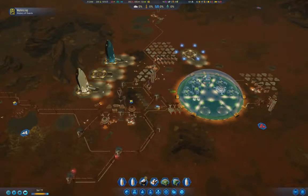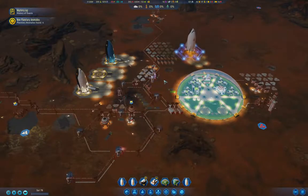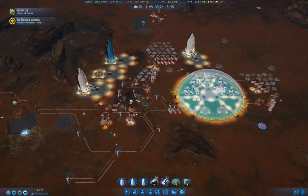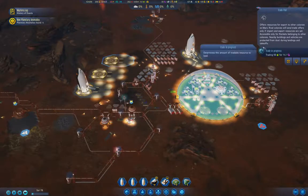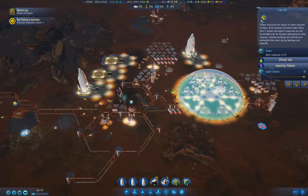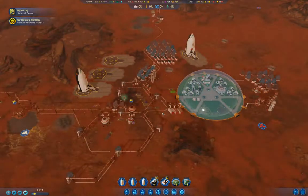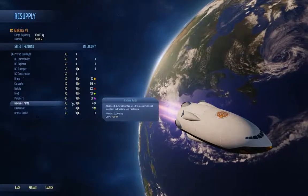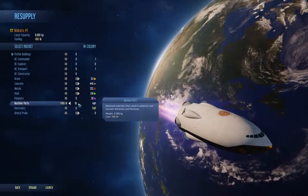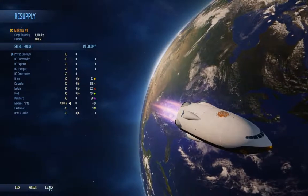The rocket can land. New colonists are arriving and we've got homeless ones now. We've got 240 million in funding, which should be enough to get some resources. We still have a supply pod - machine parts, one, two - we can only get ten, but we still need them so launch.